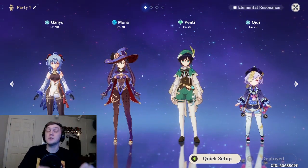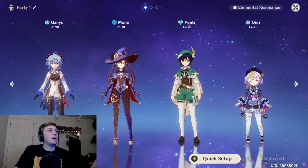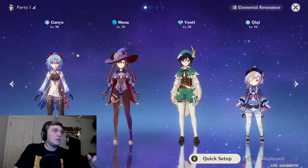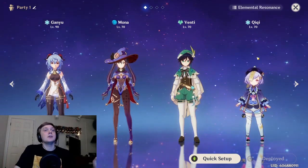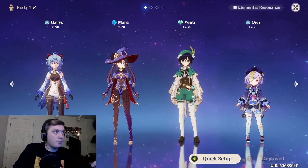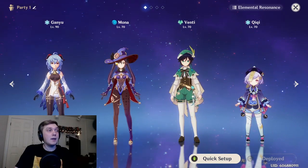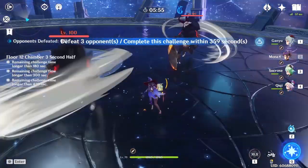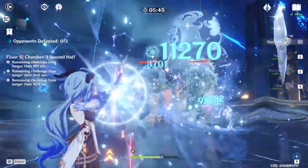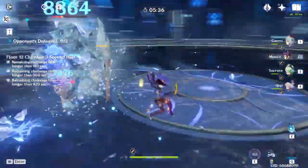Another very important factor in doing as much damage as possible on Ganyu is pairing her with the right party. This is the main party I've been using: Ganyu as main DPS, Mona as support DPS, Venti as support, and Qiqi as support healer. I have Qiqi for the cryo resonance since I'm lacking crit rate. If you don't have Qiqi, Diona is a great healer and overall support. Mona I love having because of the freeze - freeze lets you bypass a lot of mechanics, especially big Hillichurl shields.